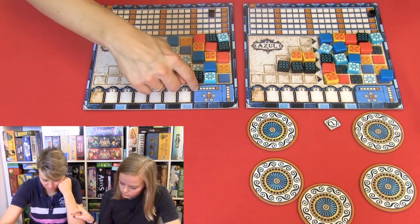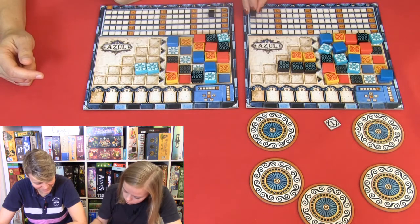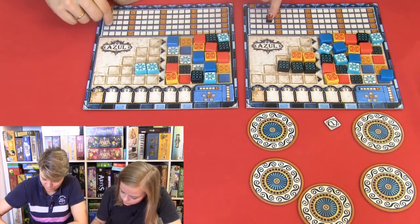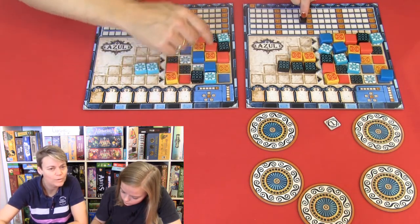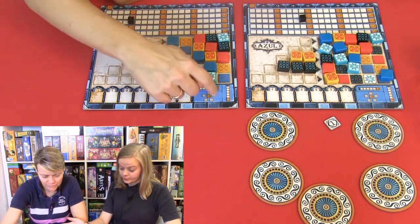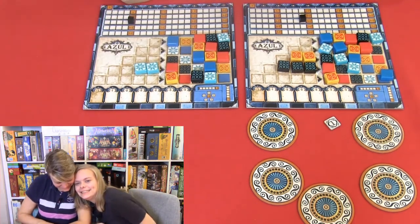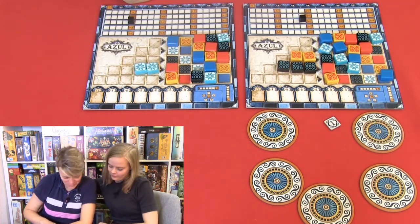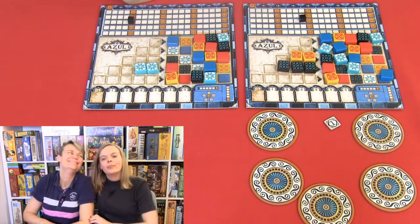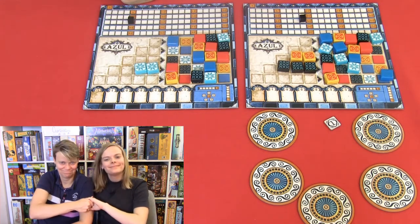Let's count first — you can't be sure. Horizontal — one, two. Two points for you. And seven points for each of us for the vertical line. And then no more points — none of us got five colors. You won. I definitely won — by a lot. Thanks for the game. Bye!